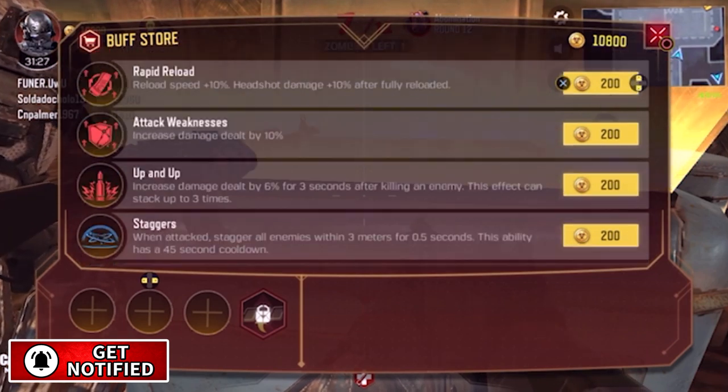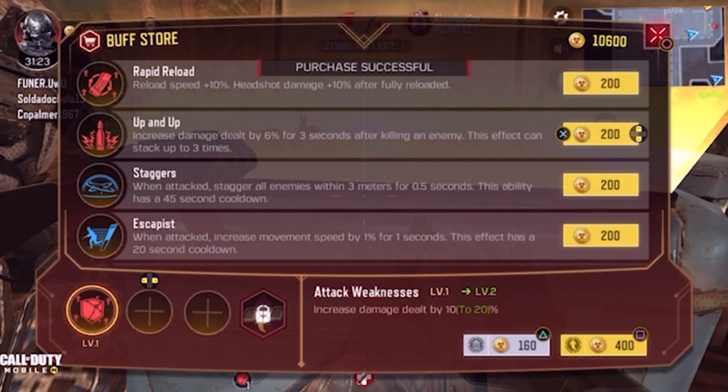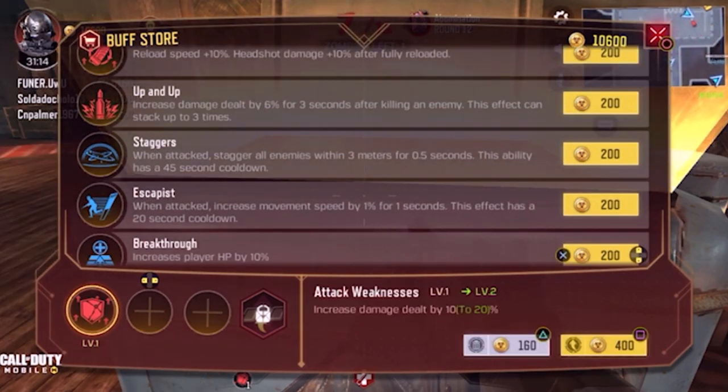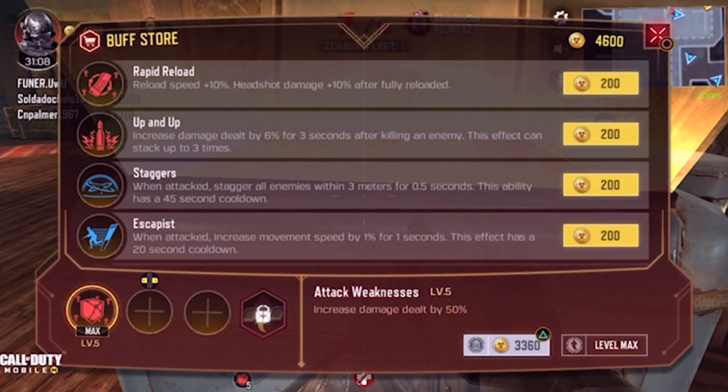I'm going to give you my top three picks and we're going to be upgrading them all the way to level five. I'm going to be showing you how this works exactly. Some of you guys might find this confusing, but Attack Weakness is one that I highly recommend — you increase your damage and you keep increasing it as you upgrade it more and more, so you want three that you want to stack up over time.